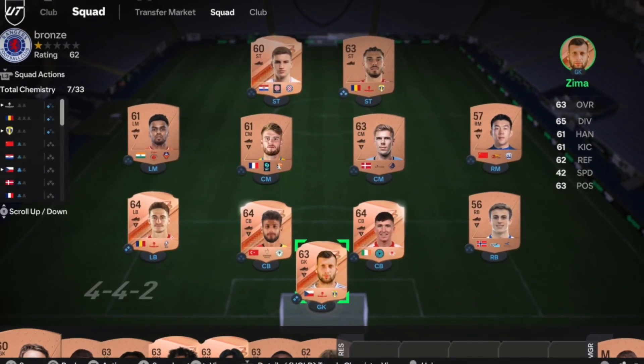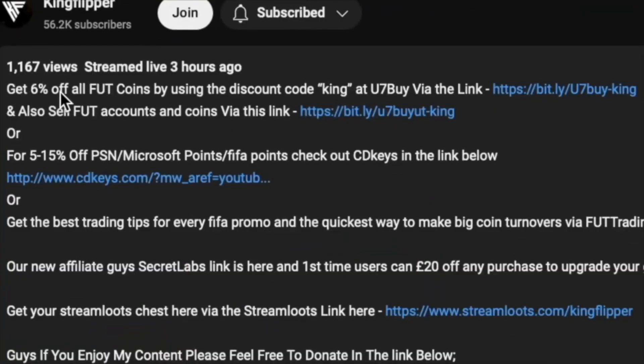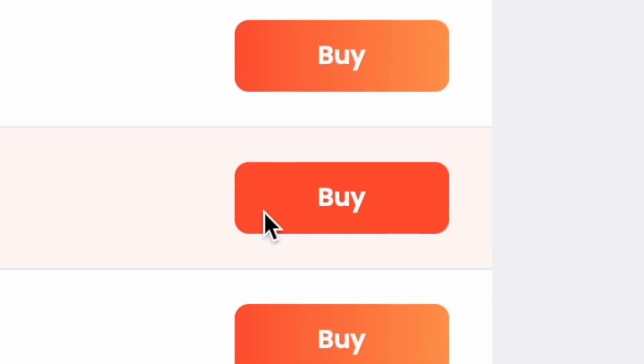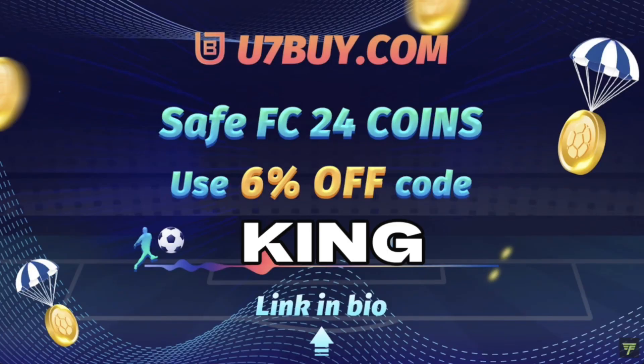You bored of having this stuff to do? Make it a beast team, with obviously getting yourself on the description below, get yourself to use 7x, get yourself some cheap reliable coins, and don't forget to use King with a cheeky 6% off.